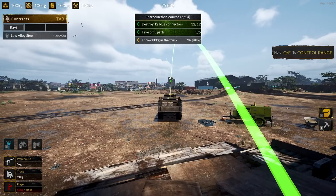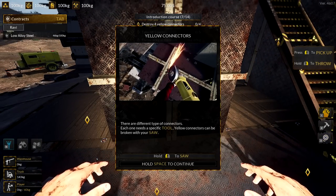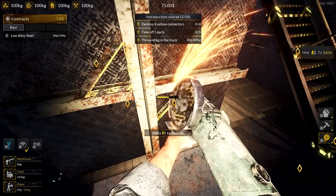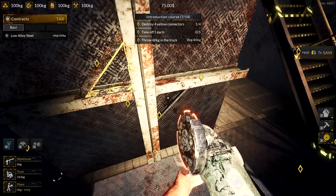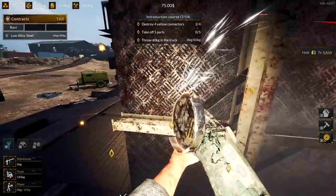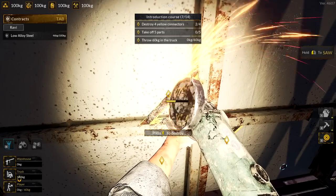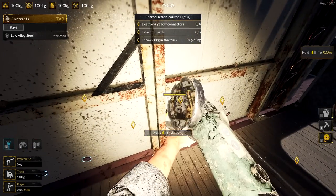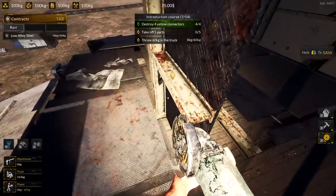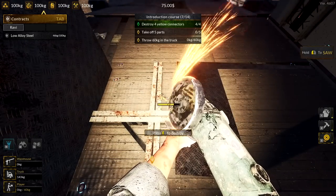Boom, bye bye! That's pretty fun. Yellow connectors - there are still types of tools we need to solve this one. We'll remove these things. That looks rusted to crap - hopefully we can upgrade it. With this saw, how many of these - four? Throw 60 kilograms into the truck and then do everything we have to do here.